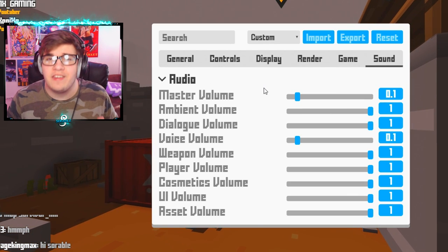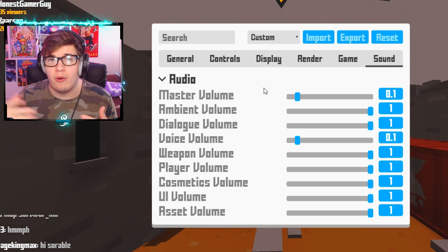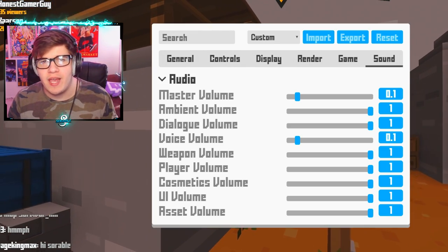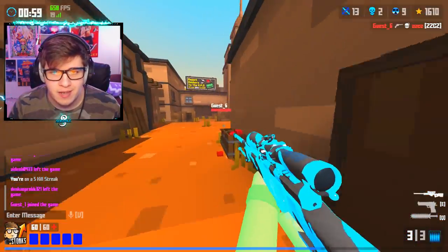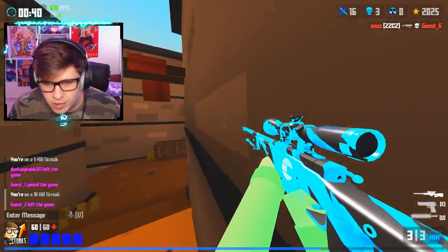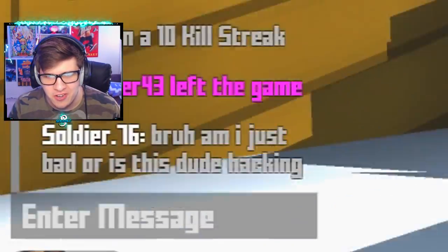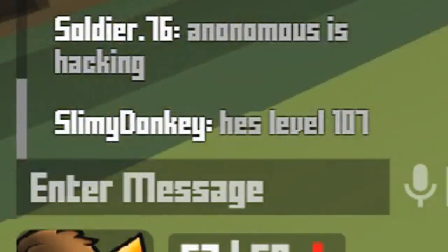And that does it for my Krunker season 4 settings — hopefully this helped you guys. Like I said, if you don't want to go through the video and just want to copy my settings as a whole, check out the pastebin in the comments. I'm gonna go into a game now, show off my settings even more, and maybe even try to get a nuke. Settings are really just what makes you comfortable — my settings aren't going to make you good or bad at the game, it just depends on how good you are at Krunker. Oh, this guy just accused me of hacking — Soarable settings equal hacks, let's go!